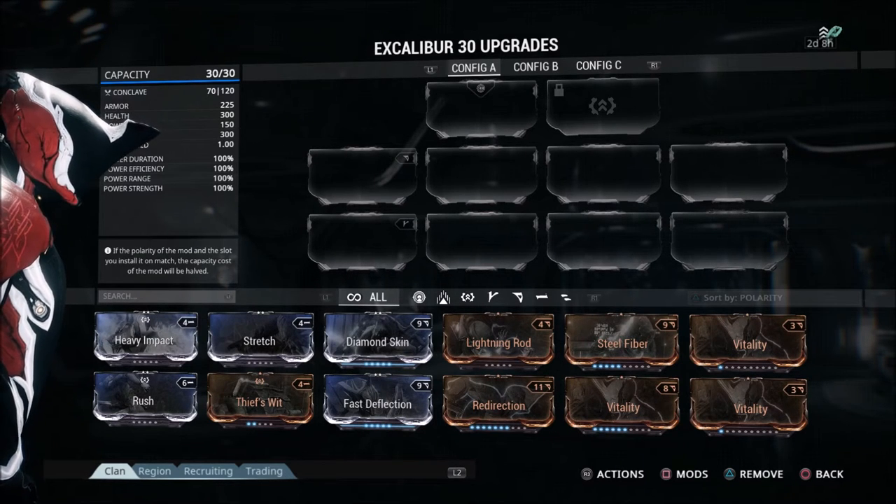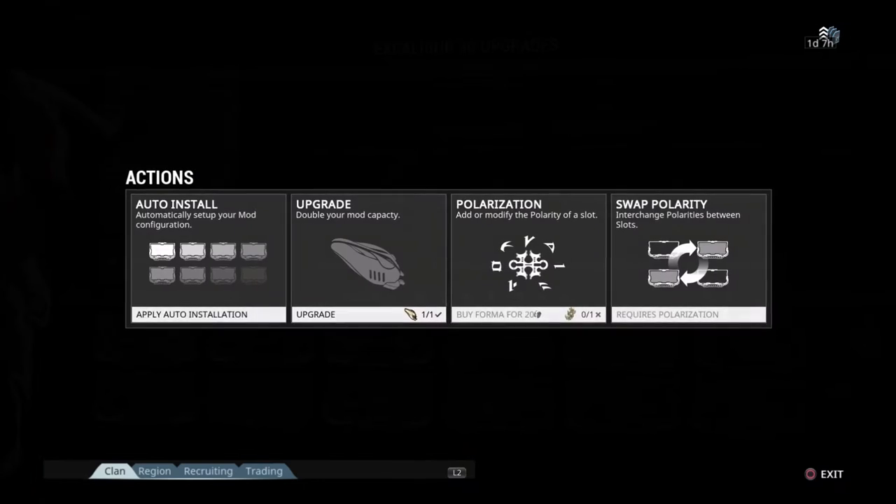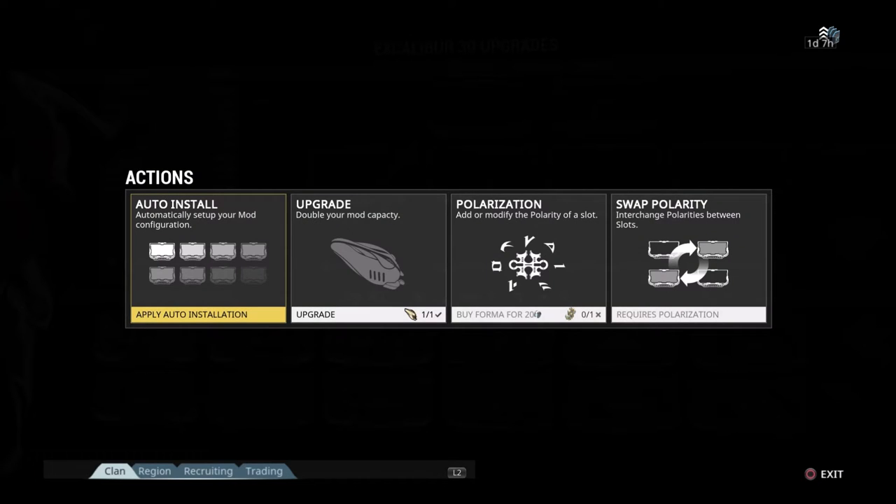That 60 capacity is going to allow you to put more mods — higher level and higher cost mods — on your Warframe. If you look on the lower right-hand side, you'll see actions you can take. Press R3 to go into the actions menu. You can see there we can double our mod capacity with an upgrade, and we can also change our polarization and swap polarity between the different slots. That's a bit more advanced.